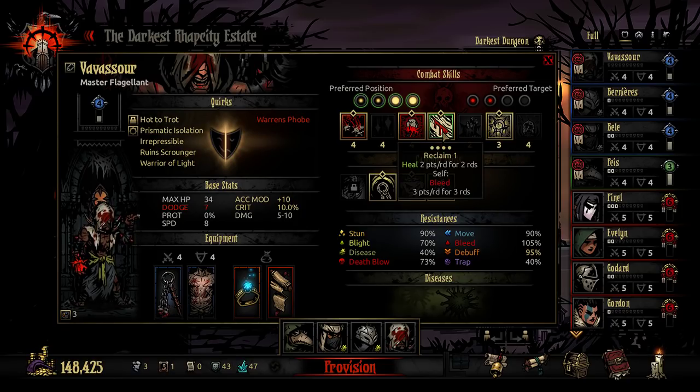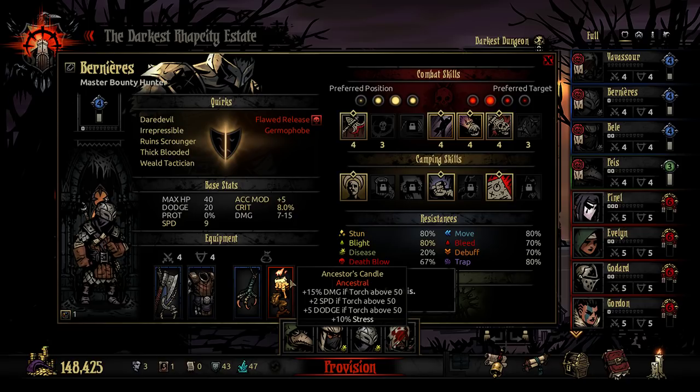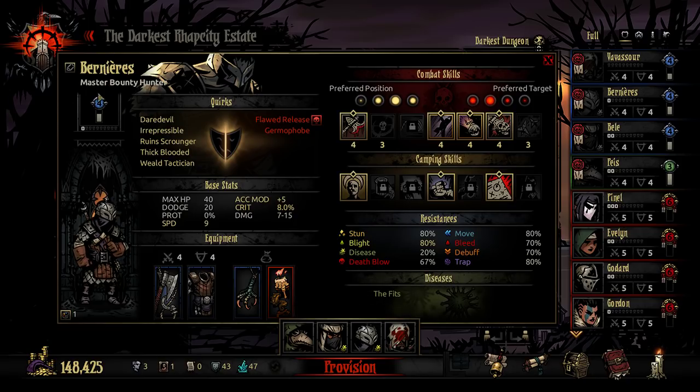It'll help us get some stress recovery and some reliable healing in this build that has neither. Then we've got Benau, who's the same as always. Benau does have the fit, giving them negative 5 accuracy and negative 5% to crit, but I've given them the Hunter's Talon for plus 10 accuracy and plus 6% to crit, weighing those out and giving them also 5 accuracy on top. And the Ancestor's Candle to give them a little extra speed, damage, and dodge — the standard assortment.